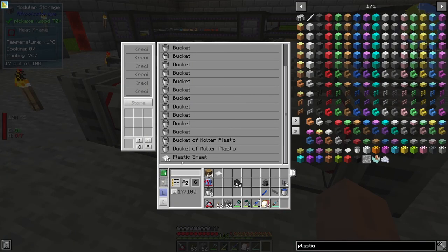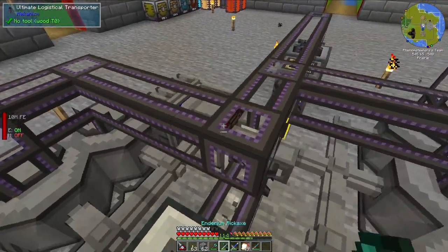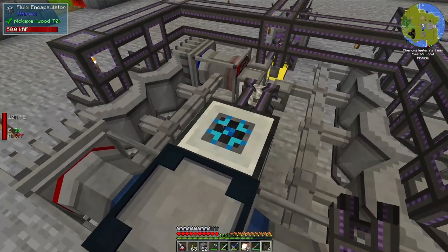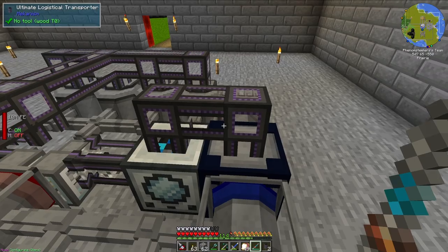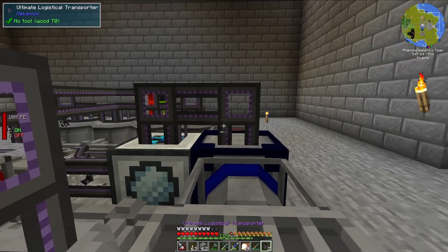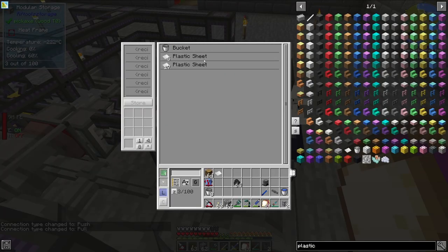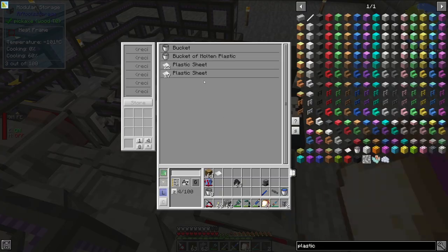If we take a look in here, we should be getting some plastic. The buckets of molten plastic — you get your buckets back and you get plastic. I need to clean up the piping a little bit because I need to run some plumbing right here. This logistical transporter is going to reinsert the empty buckets back into the fluid encapsulator so the process can repeat basically infinitely. The Mekanism pipes are smart enough that they will not pull out buckets of plastic, because the buckets of plastic will not be accepted by the fluid encapsulator. So we don't have to filter this — it just works.